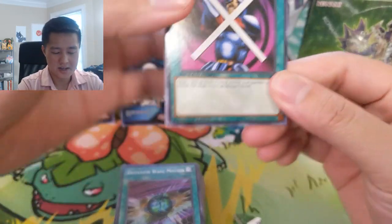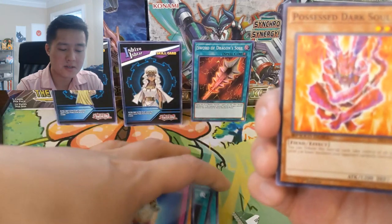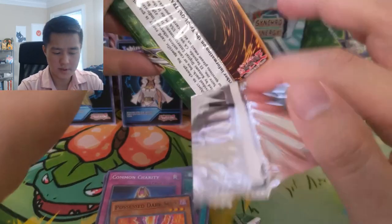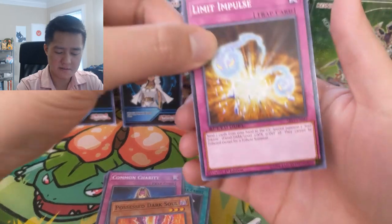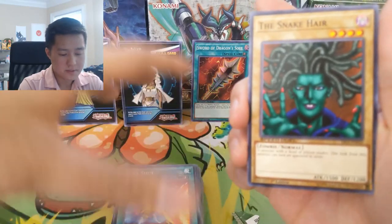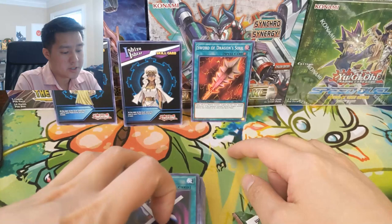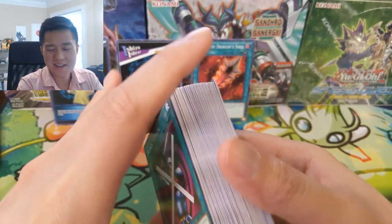Maybe that's a good thing, so we can actually celebrate when we get an ultra rare. Buster Blader, Common Charity, and Possessed Dark Soul. Last pack — let's see if we can get something. So far, not familiar with the entire set, but we definitely haven't pulled anything of worth. Half Shut, Snake Hair, and then Block Attack.